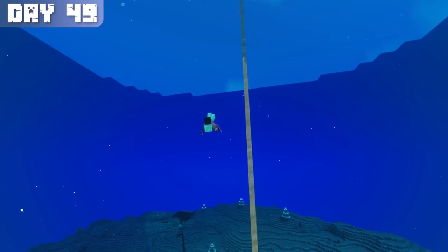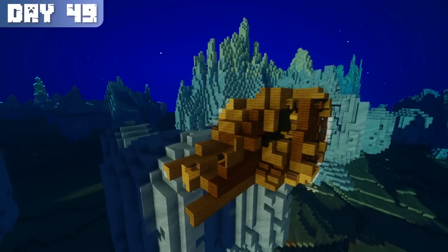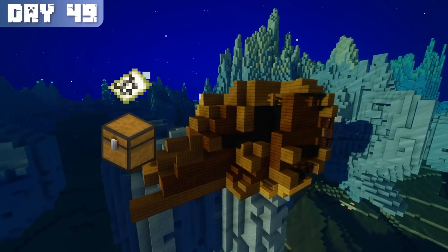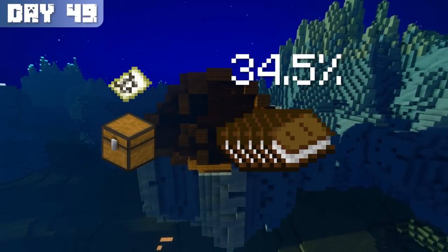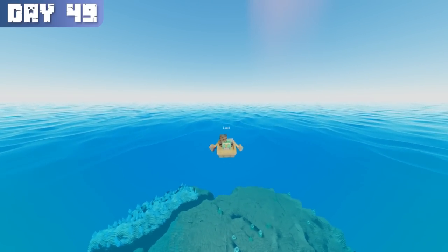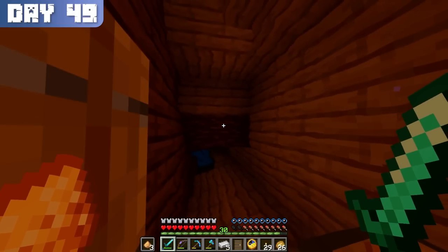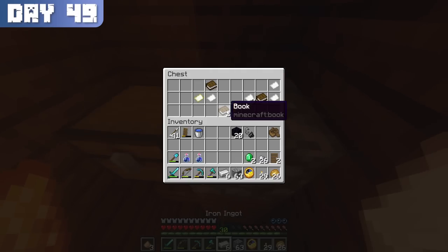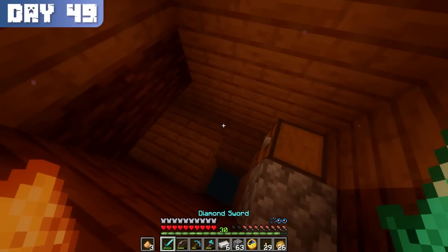I got the heck out of there on day 49 — no more fishing for me. Fortunately, I had another plan for getting books: shipwrecks. Shipwrecks with a map chest have a 34.5% chance of spawning with 1-5 books, so if I went out to the ocean searching shipwrecks, it would only be a matter of time before I had all the books I needed. The first shipwreck I found held 4 books, but due to lag I accidentally left them behind. It's okay though because I came back later to grab them.